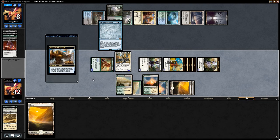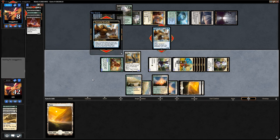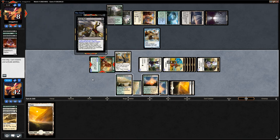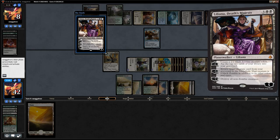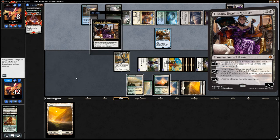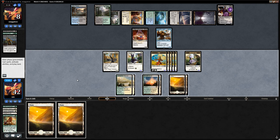Opponent has Liliana, Death's Majesty — she could minus on Aetherborn, giving them the best chance of surviving. What happens if we attack with everyone? They can block-block, take 12, gain 2, going up to 10 — and they still die. We go for it, though it would be bad if they have interaction and stay alive since we'd lose the Caracal. We want to close out before Liliana gets too far ahead.